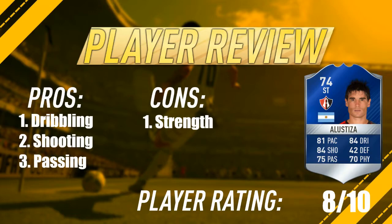His only con is his strength. He's only 5 foot 4 so he's quite weak on the ball, but he makes up for it with his dribbling. His shooting and dribbling are the best stats on the card — they work really well together. He can weave in and out of defenders, especially because he's so small. We didn't really try finesse shots but we did score a nice power shot and then got a low driven in near the end as well.